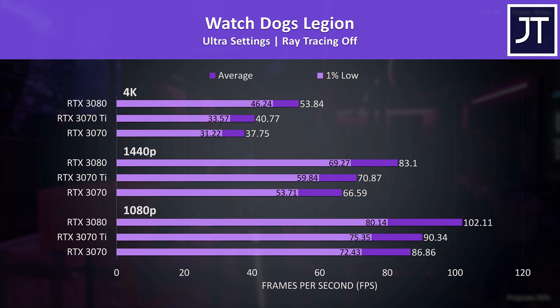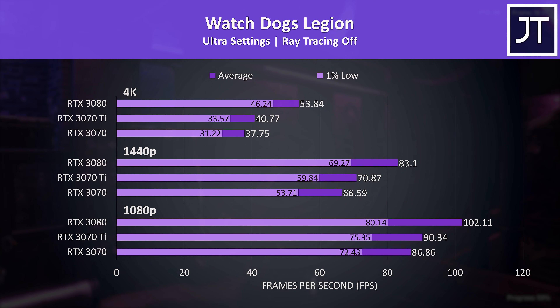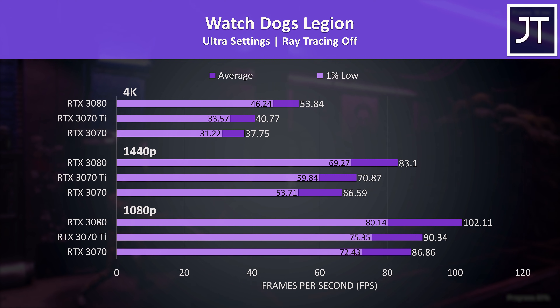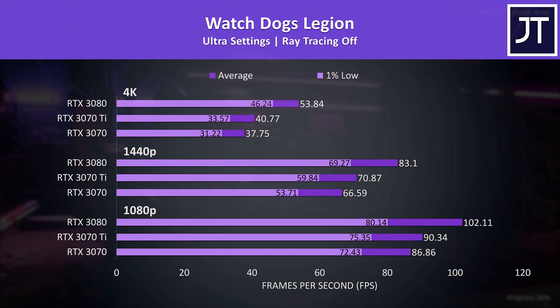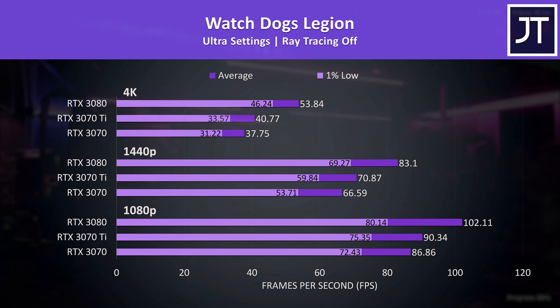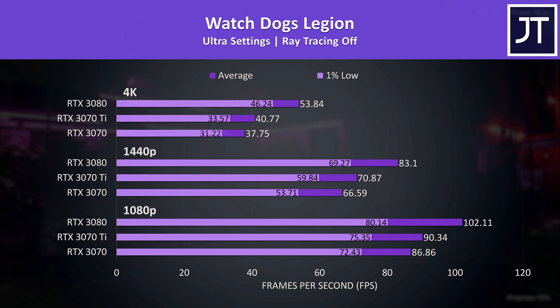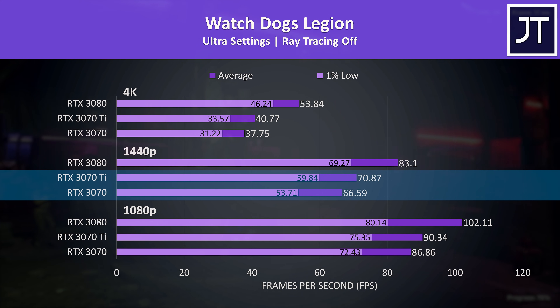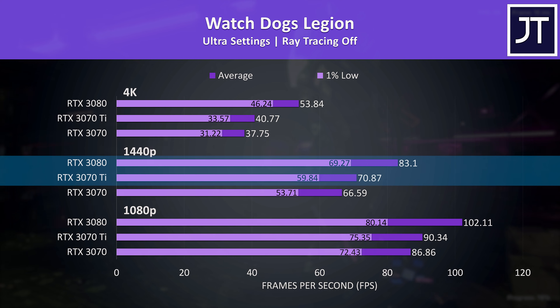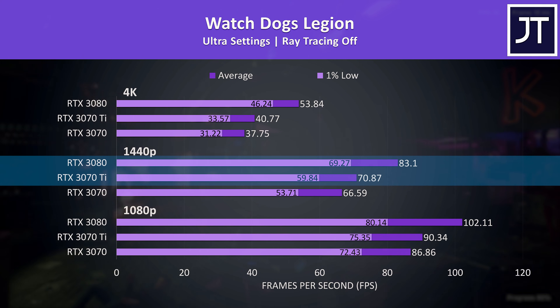Watch Dogs Legion was also tested with the game's benchmark. The differences were typically bigger here, though still not that much changed between the 3070 and 3070 Ti — the Ti was only around 3–4 FPS ahead of the non-Ti, maybe not a difference worth paying for in this game. The 3070 Ti was reaching 6% higher average FPS over the 3070 at 1440p, while the 3080 was 17% ahead of the 3070 Ti.